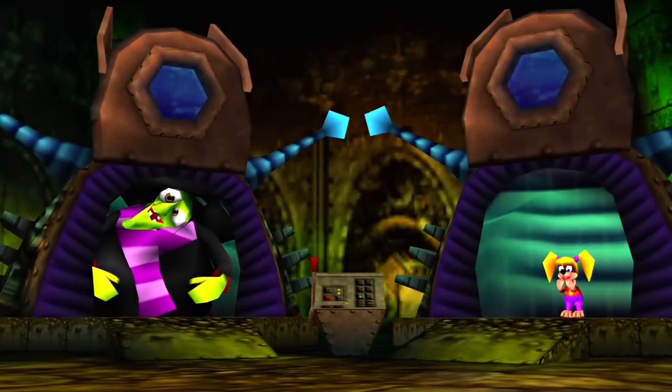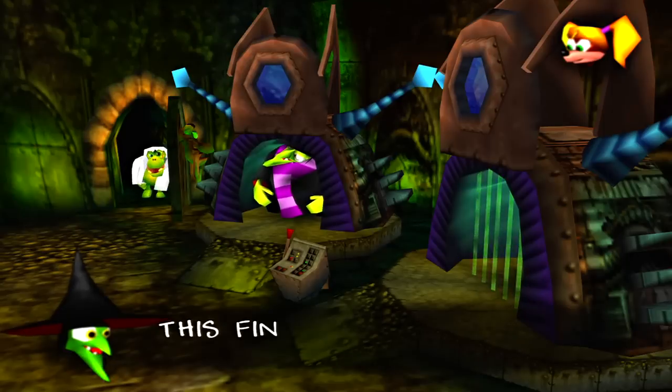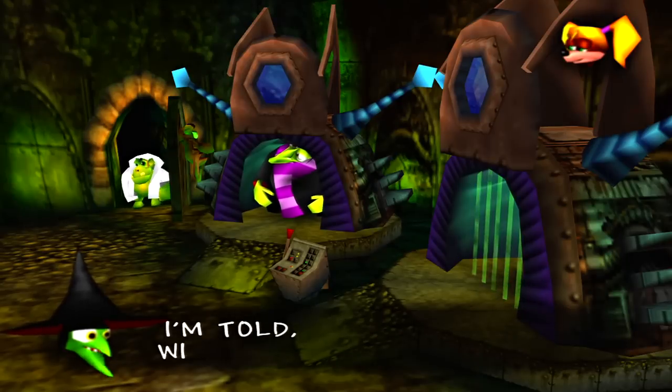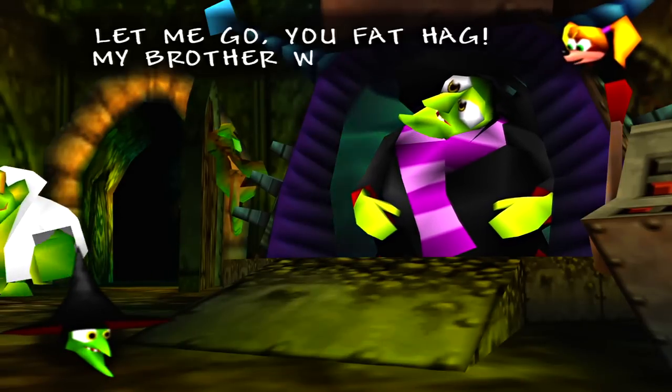Gruntilda can't even make a little chamber big enough for her. That's how fat and ugly she is. Poor Tootie. This fine contraption, so I'm told, will make me young and Tootie old. Let me go, you fat hag.